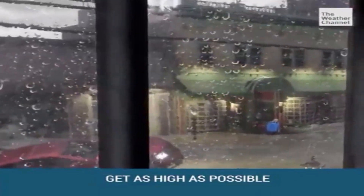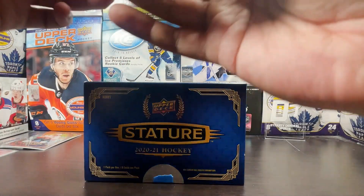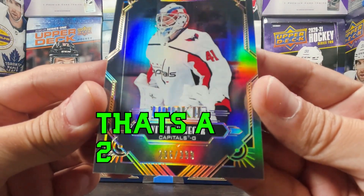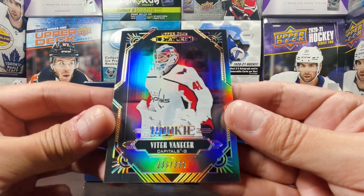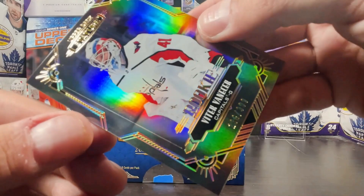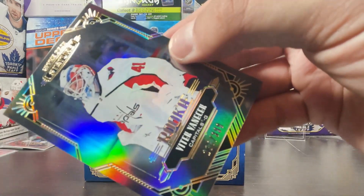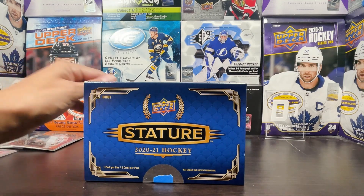Let's take a look at the rookie card in this box — it is a Vitek Vanecek, number 136 out of 399. It's not super off-center, but it has a massive cut streak right there along the side. That sucks — huge cut right down the side of this Vitek Vanecek. I don't know why I'm putting a sleeve on it, it's pretty much damaged and ruined, but who knows, maybe someone out there wants that one.